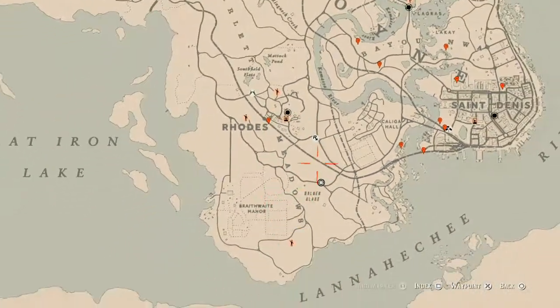There's no need to move your camp down here or anything like that, so just fast travel to Rhodes and run down to her location.